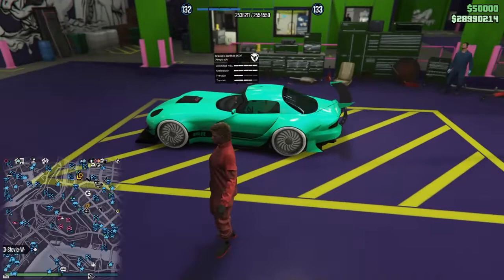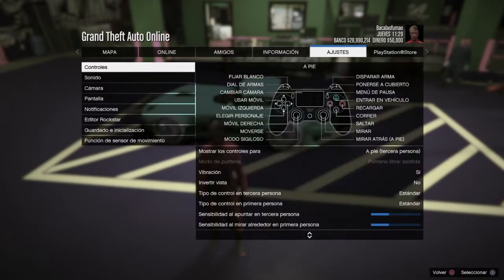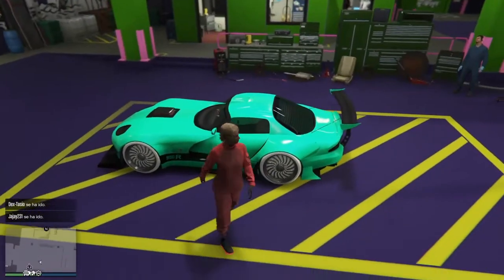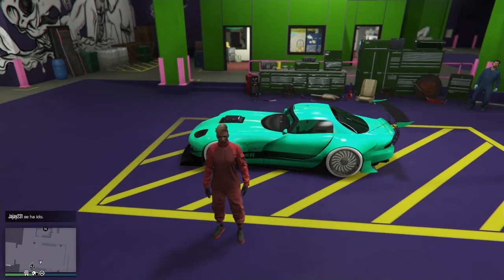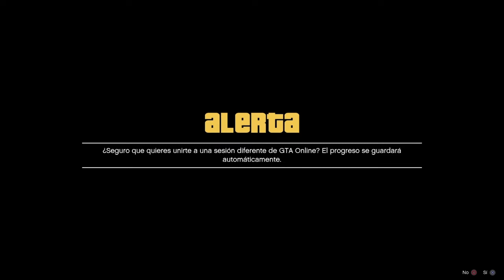This time I am using it in a public session and with different aim assist. It can be done with different aim assist, normal aim assist, or no aim assist. You need to have someone with different aim assist. I already have a collaborator with different aim assist. I will do the verification so you can see that when I join, on the first alert I always recommend that you neither accept nor reject but join again to that person to check if they have different aim assist.